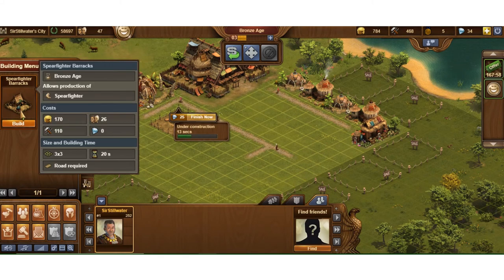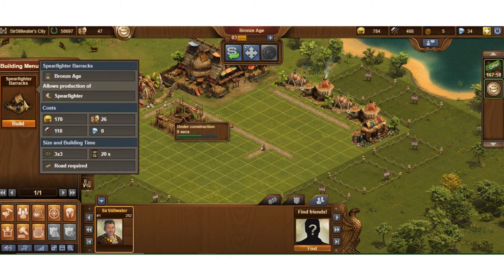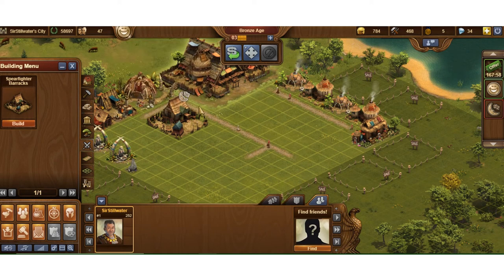It takes about 20 seconds to build. It requires 170 coins and a population of 26, so it will use up some of my population while it's building. Quick side note: the population shown up top is what's available to build with. Your overall population demand for happiness is 142 — so even though I only have 47 available, I need to maintain happiness for 142.